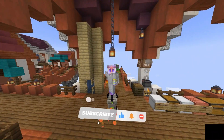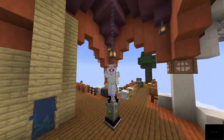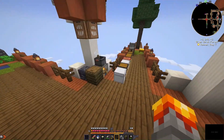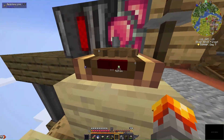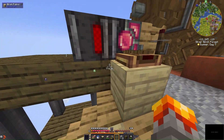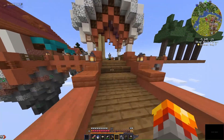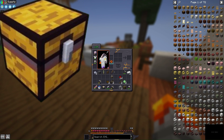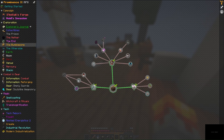Welcome back to another video. We'll be playing Prominence 2 RPG modpack. I haven't posted in a while because I was on vacation. A lot has happened between episodes - I made a kitchen area, I made an elevator which is a really big jump. It works perfectly fine, we press the button and go down. Today I'll be upgrading my storage and maybe getting some diamond armor, and exploring the adventure book.